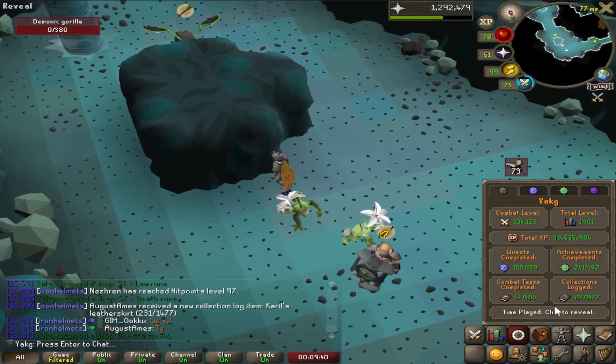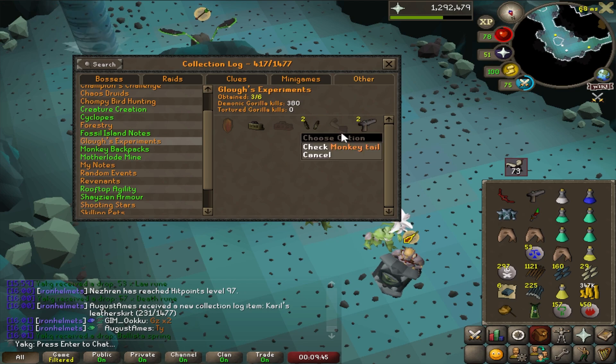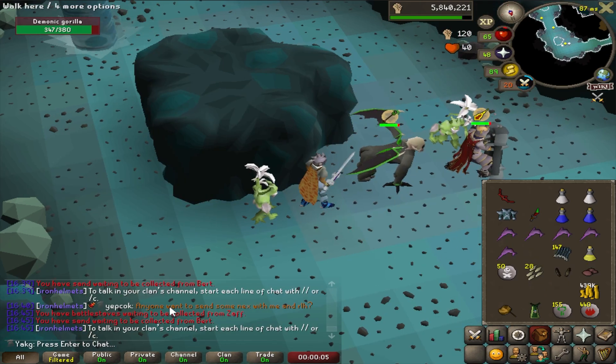The first drop of this task is a ballista spring — probably the only one, but we already have that. Oh, I missed the message — it was the ballista limbs.